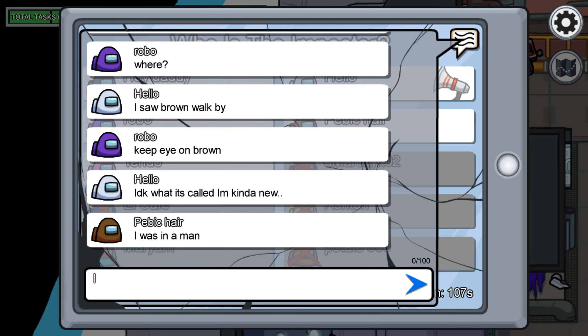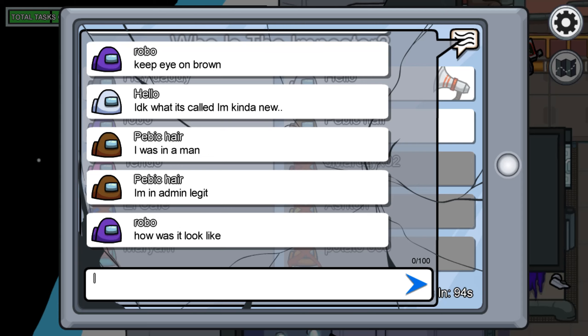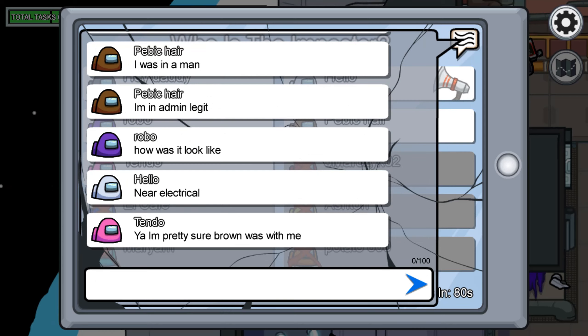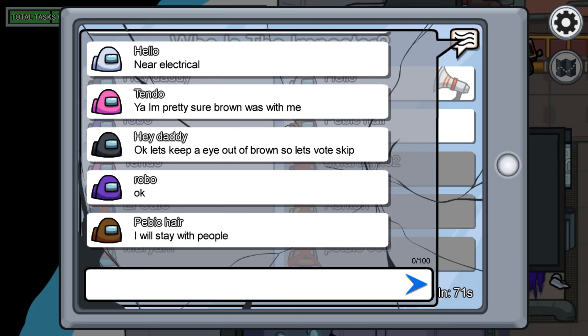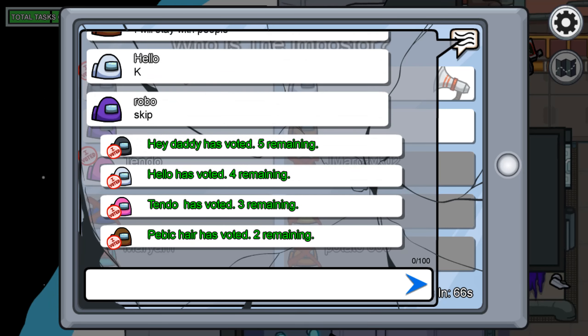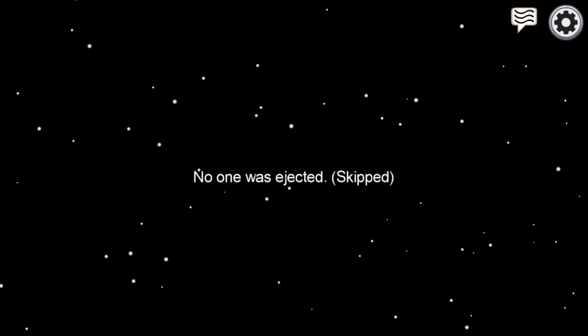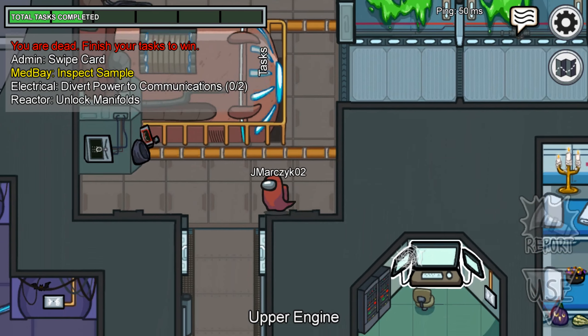So I'm suspicious — two people are suspicious of brown. I saw an announcement on the listing here, and I think the creator of this game also made the Henry Stickmin Collection — I think it's the same person. The name Puffballs United sounded familiar. Speaking of the Henry Stickmin Collection, I will do videos on that in the near future. Did they just skip voting? Yeah, they did. But it was brown. I think we can still do tasks as ghosts — let's go back to the reactor.